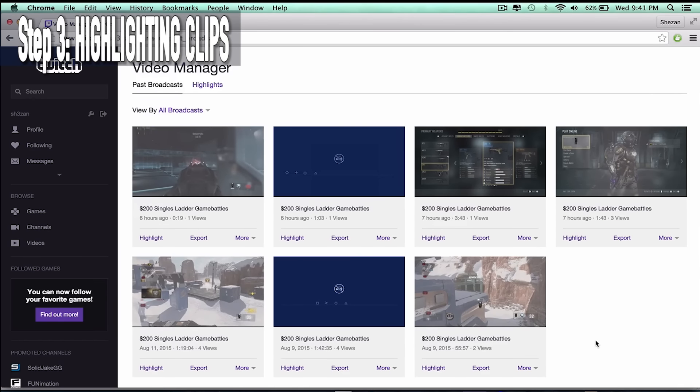Now I will show you how to highlight your videos. Highlighting not only keeps your videos forever, it also helps you if your stream session is really long. So what you need to do is press the Highlight button, then choose the part you want to highlight. Then press 'Describe Highlight', then 'Create Highlight'.